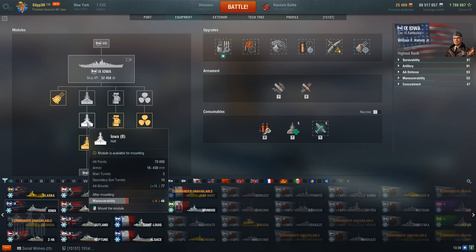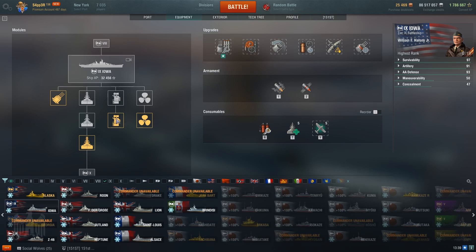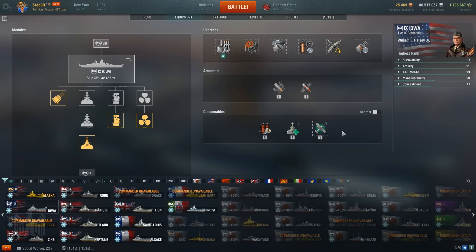For modules, pick up Hull B first as it gives you almost 11,000 health and a massive improvement to AA. After that, I recommend Hull C for improved rudder and some more AA, as Iowa has decent range and speed in her stock configuration. Then pick up the range mod because the game is fought at over 20km a lot of the time, and then propulsion to get you up to that nice 33 knots. For consumables, Iowa has the US improved DCP and improved heal, the same as her predecessors. For plane options, I take spotter for those times when you need a little bit of extra range. For upgrades: Main Battery 1, Damcon 1, Turret Traverse, Damcon 2, Concealment, and in slot 6, Artillery Plotting.